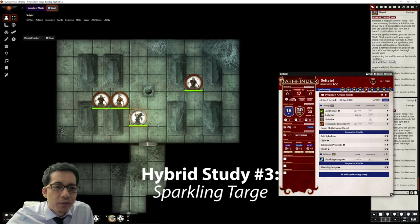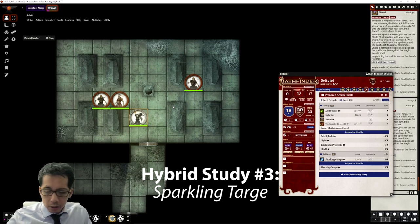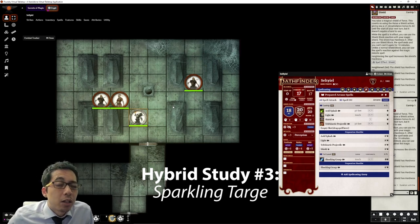Defense is a very important consideration, and Arcane Cascade for Sparkling Targe adds a plus two bonus to saving throws against all spells and spell effects. He can use his physical shield or the Shield cantrip — which his Conflux spell lets him cast for free — to block incoming magical damage. The shield blocks an increased amount while in Arcane Cascade equal to the bonus damage he would get, so the Shield could block six instead of five, and it all scales up. The feats for each hybrid study just expand on these abilities.